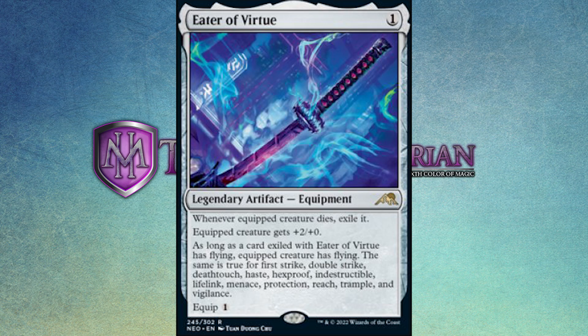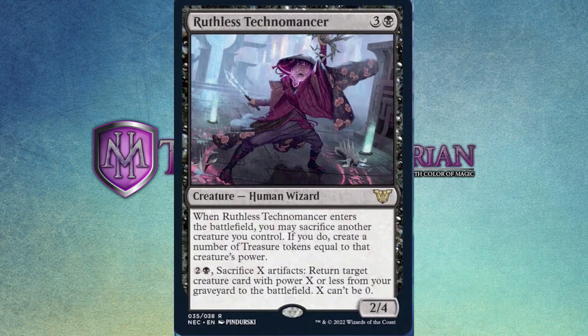Let us move on to the next card: the Ruthless Technomancer. He's a bit of a weird one. One black and three for a 2/4 human wizard. When Ruthless Technomancer enters the battlefield, you may sacrifice another creature you control — if you do, create a number of treasure tokens equal to that creature's power. And it has the ability to pay one black and two, sacrifice X artifacts, return target creature card with power X or less from your graveyard to the battlefield. X can't be zero. Clearly, this is the kind of card that's going to shine in a flicker-style deck where you can have him come back into play multiple times.